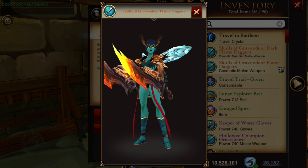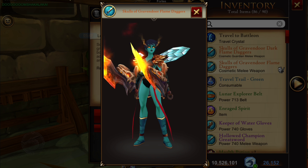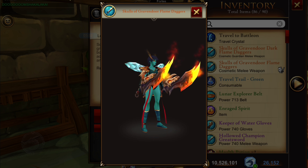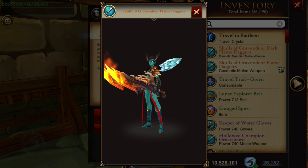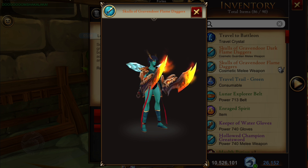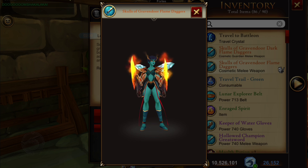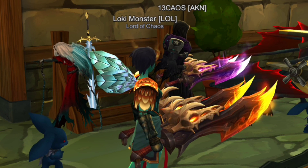Those are the dark flame versions available for Guardians. But if you do buy the package, you will also receive this one as well, which is the regular Skulls of Gravendor Flame Daggers. There is another version - when it's going to be released is unknown - but Dage did make a blue version as well.